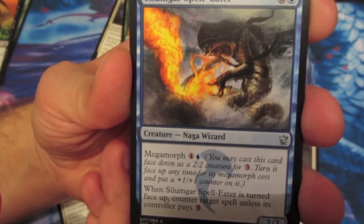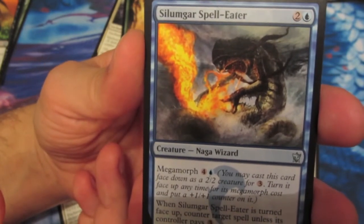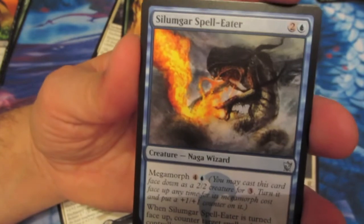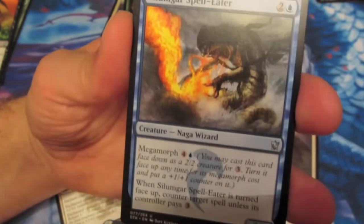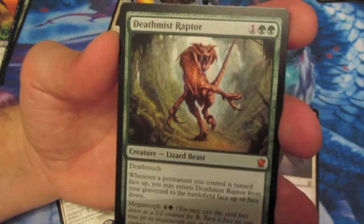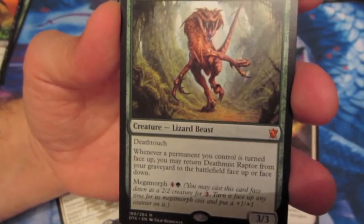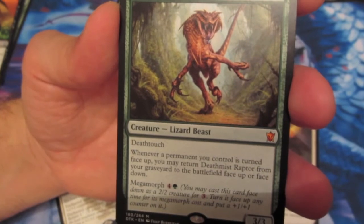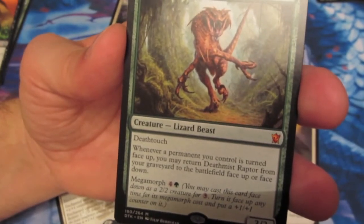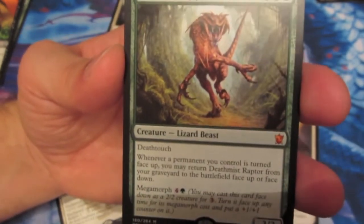And we have Soulumgar - Soulumgar Spelleater. It's a 2/3 creature for 3 mana. It also has Megamorph for 5, and when it's turned face up, you can counter a target spell unless its controller pays 3 colorless mana. Seems a little expensive to play. And we have a Mythic Rare for 3 mana: Deathmist Raptor. It has Deathtouch, and whenever a permanent you control is turned face up, you may return Deathmist Raptor from your graveyard to the battlefield face up or face down. It also has Megamorph for 5 mana, and when you turn it face up, you put a plus 1/plus 1 counter on it, making it a 4/4 Deathtoucher. Very cool.